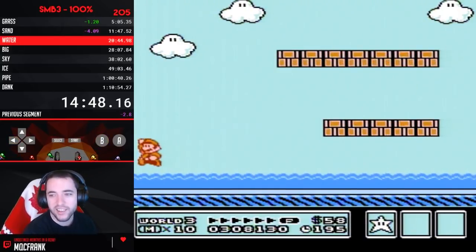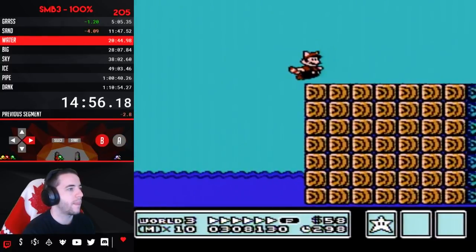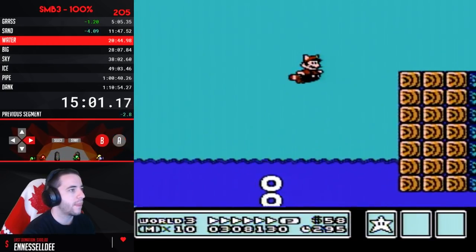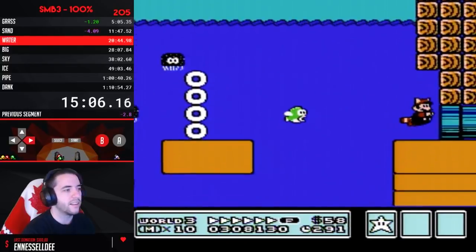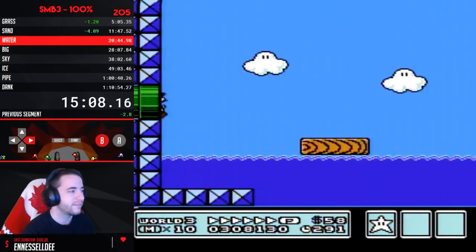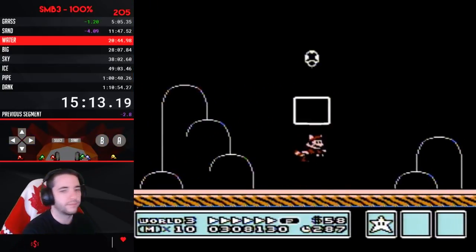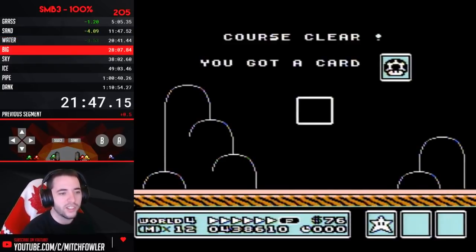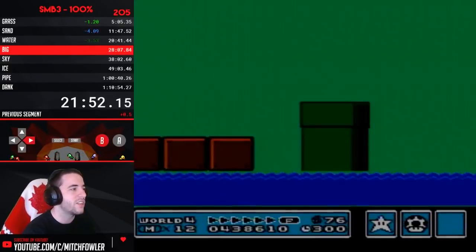Toppa is upset because now the 100% run can be beaten. Now the question is — is using that star worth it over the sound? I should have used the cloud.